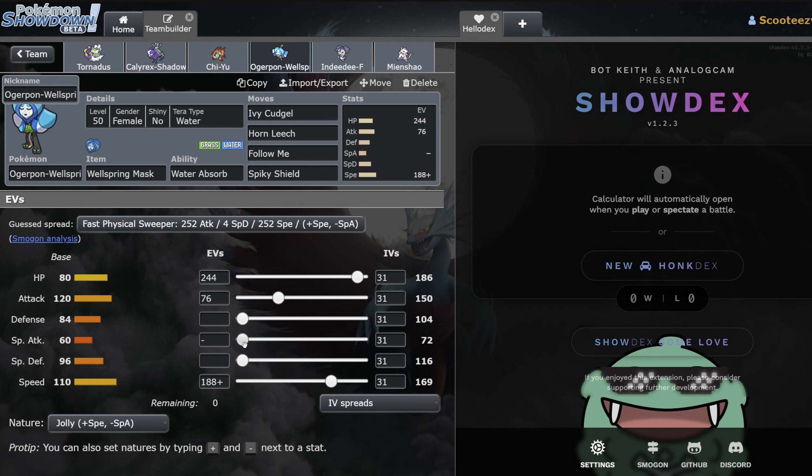The set's pretty simple — this is just a Modest max speed set, pairs up really well with Tornadus, and we've got a bit of bulk to make sure we can live an attack or two. The Ogrepawn Wellspring here is basically exactly what we looked at before. The difference with the EVs is this is built to outspeed Landorus-Incarnate. This team doesn't have the best Lando answer outside of your own Calyrex, so if Calyrex isn't on the board, Landorus feels like it would just run through the team. I made sure Ogrepawn Wellspring was just a little bit faster.